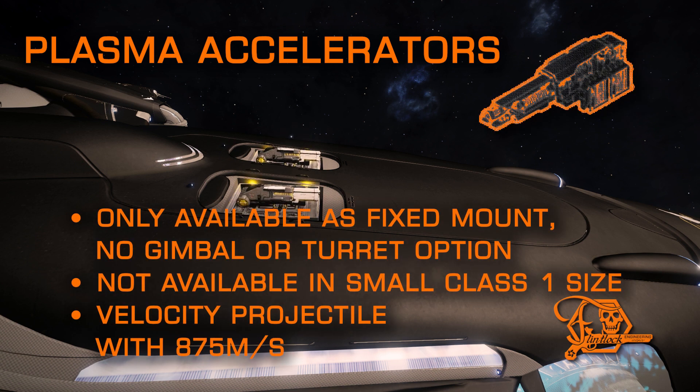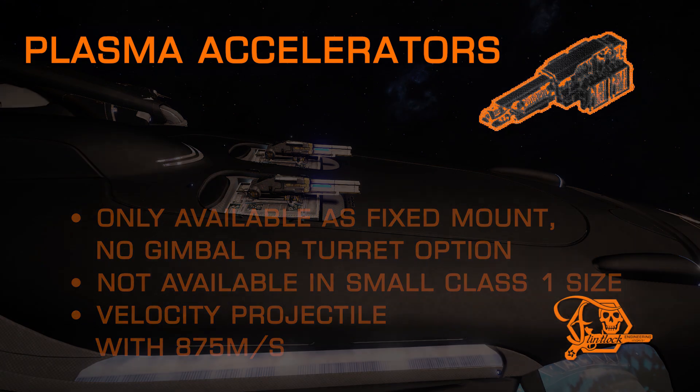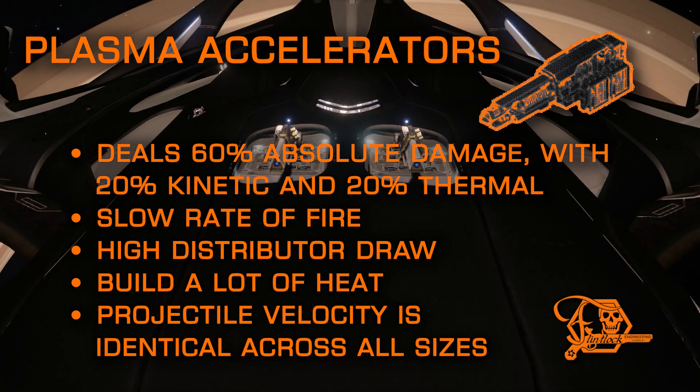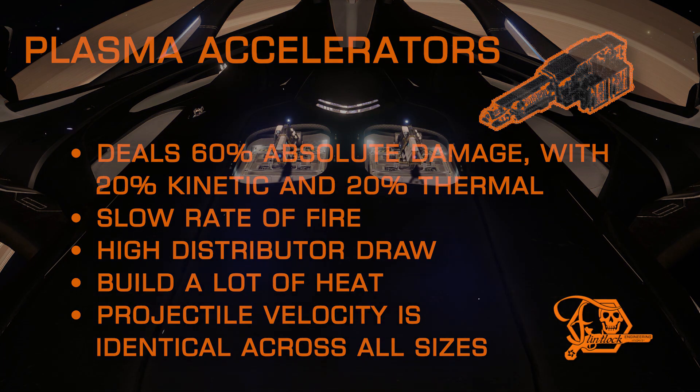First off, let's cover the basics. Plasma accelerators only come in fixed variant and are not available in the small Class 1 size. They are a velocity-based projectile hardpoint that are unique in that they deal a portion of their damage as absolute damage — damage that ignores resistances. However, PAs only deal 60% of their damage as absolute. The remaining 40% is split between 20% thermal damage and 20% kinetic damage. They have a very slow rate of fire, they build a lot of heat, and have a painfully long reload time of around 6 seconds. But across all class sizes, they share an identical projectile velocity.